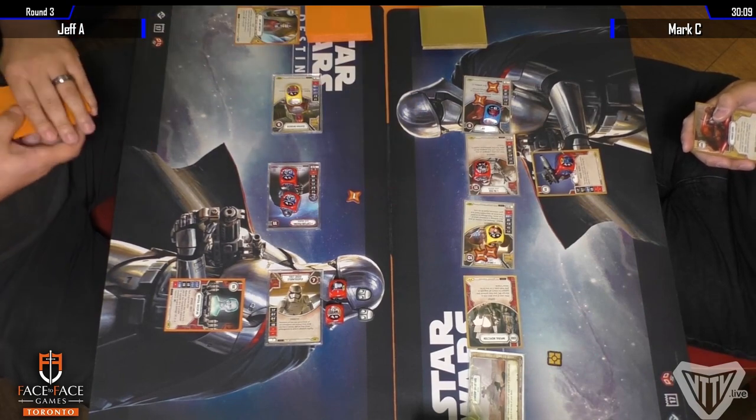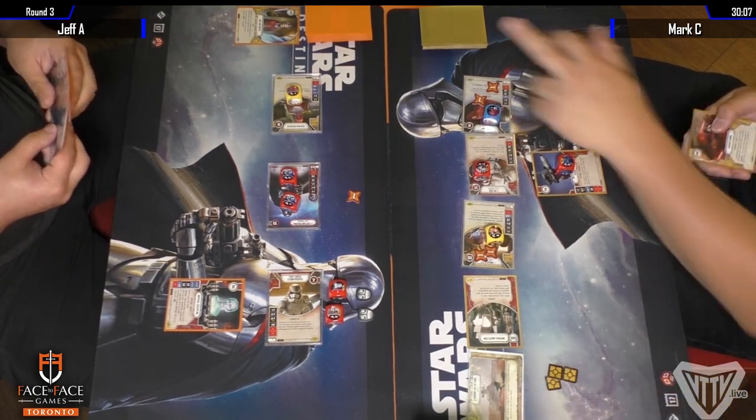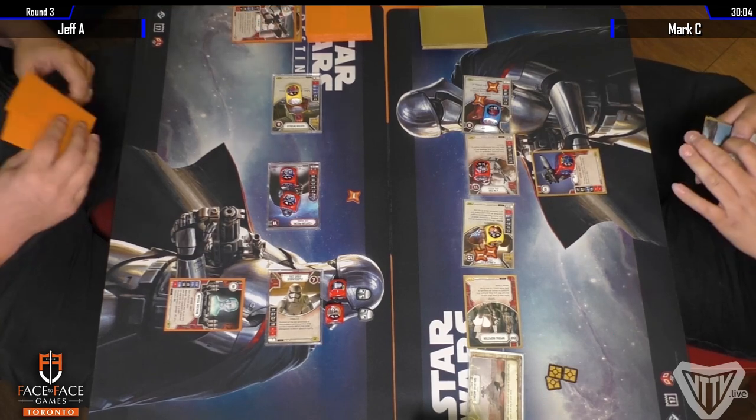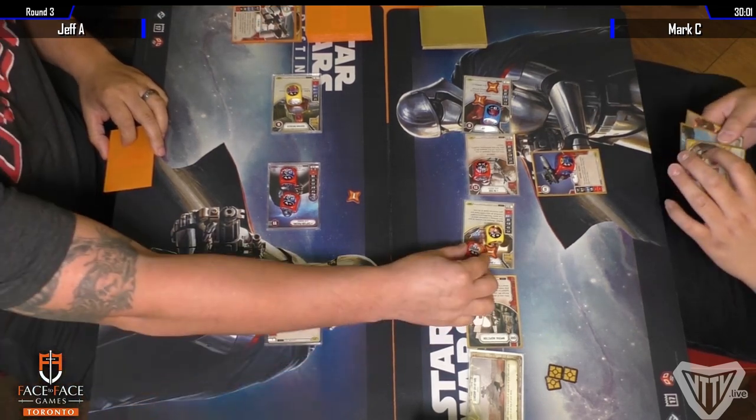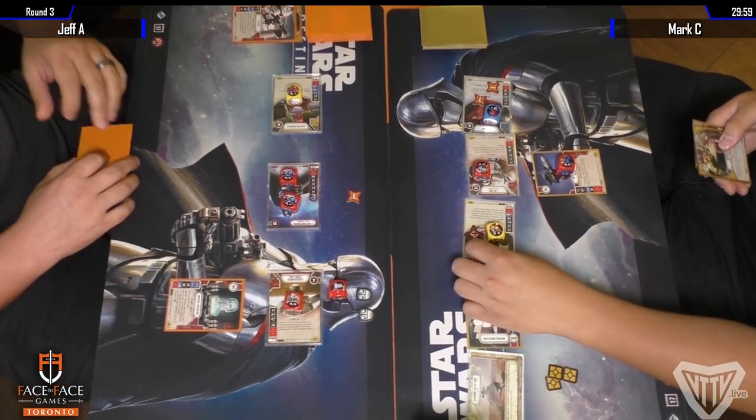Hits a better card this time — you've got to discard that card, Jeff. That's two resources for Unkar. You can see it in the bottom right — there's a stack of three resources.